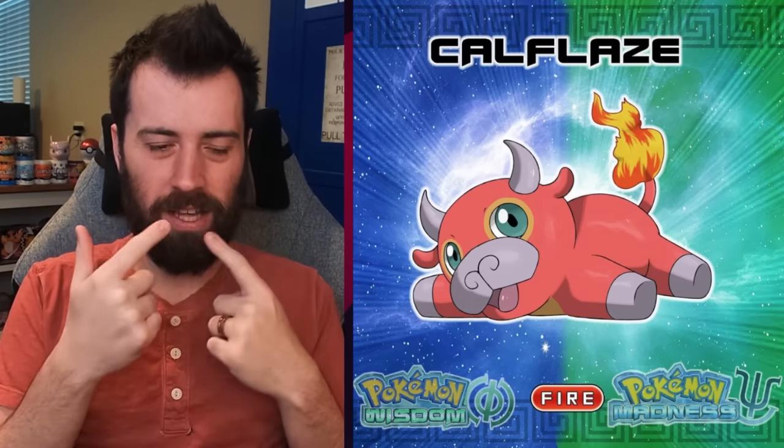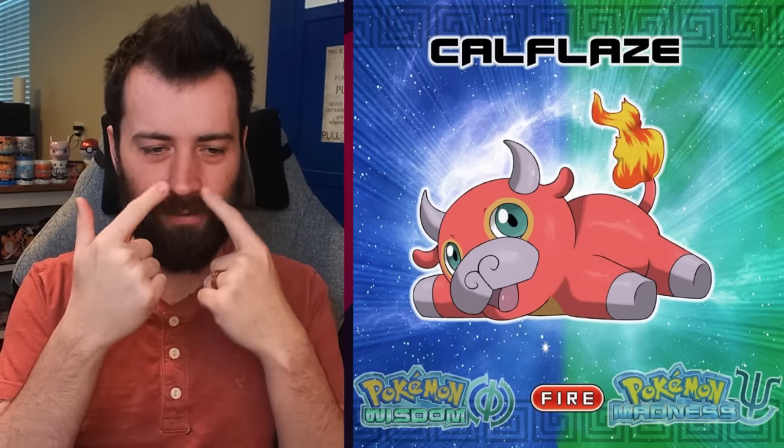It's just a little red calf with a fiery tail and a cute expression. I like that its nose has kind of that Greek ionic pillar kind of thing — that swirliness you associate with Greeks and Roman architecture.